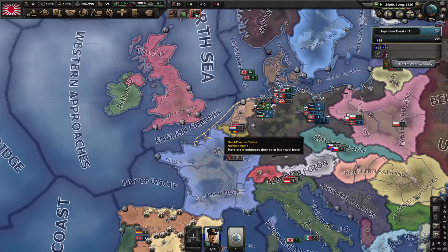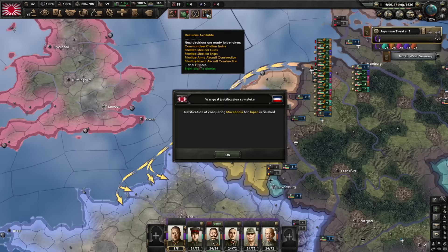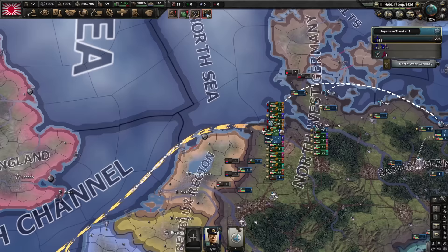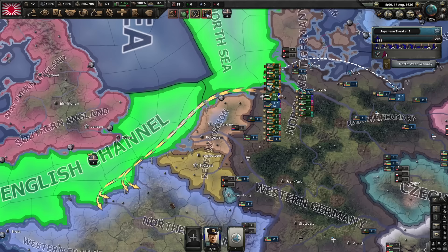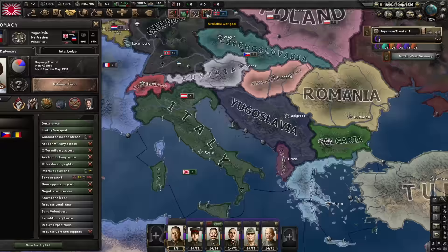Our guys are still arriving — not really an issue, we will have our war goal very soon. National mobilization law — excellent. Next up: research slot. Justification for Macedonia is ready. Our decision: Steel for Guns — four military factories, yes please. I didn't do that earlier because I wanted to save for the silent workhorse. We have our war goal and naval invasions are ready. Let's send our fleet out, do balance distribution. Naval invasion support in these two zones will be sufficient. The invasions are already starting — looks like they're ready.